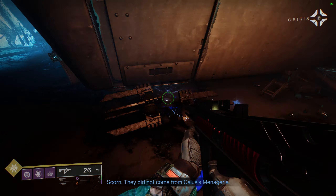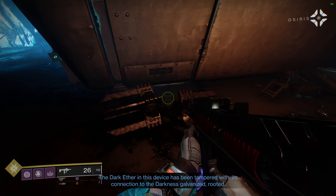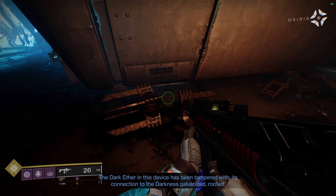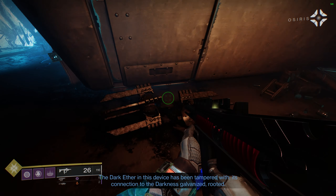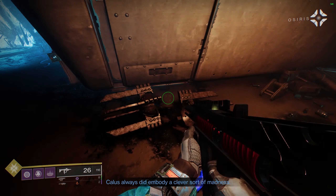Scorn. They did not come from Calus' menagerie. The dark ether in this device has been tampered with. Its connection to the darkness galvanized, rooted. Calus always did embody a clever sort of madness.